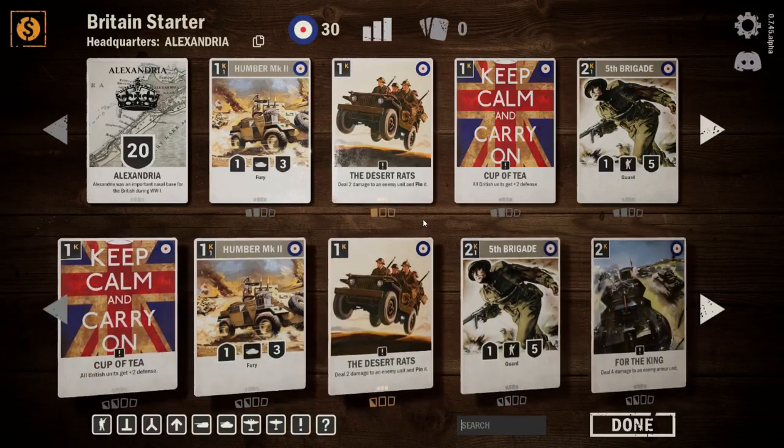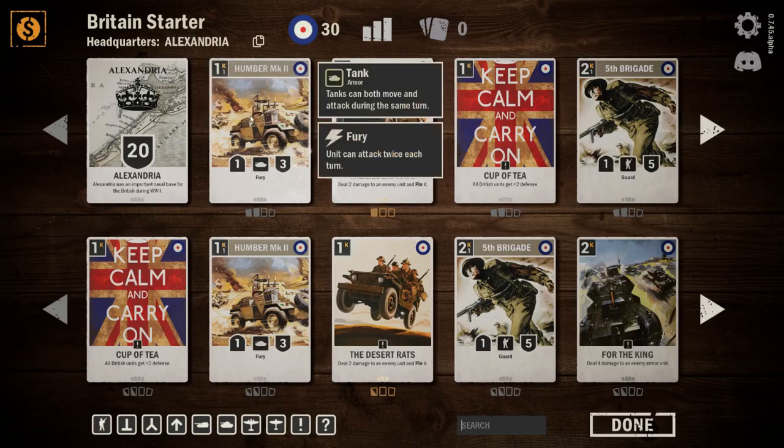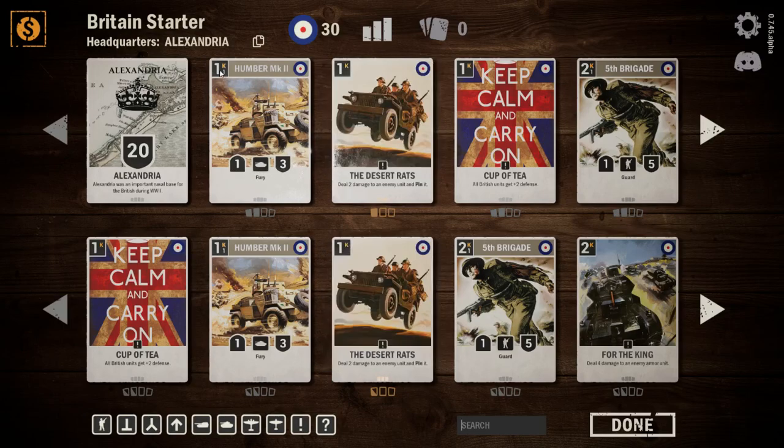Let's take a look at the British starter deck. You start off with Alexandra — this is your HQ, basically your wizard in Magic: The Gathering terms. It has 20 health; once it reaches zero, you lose the game. Cards like the Humbler have one attack and three defense, very similar to how Magic: The Gathering does it — class, attack, and defense.